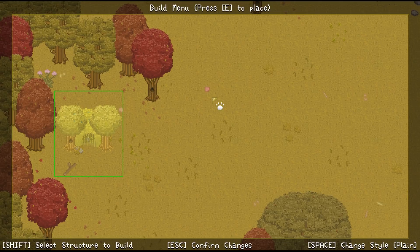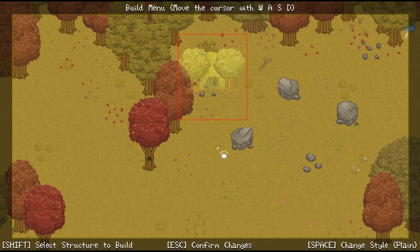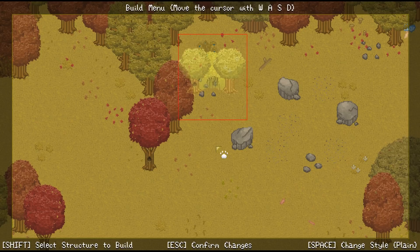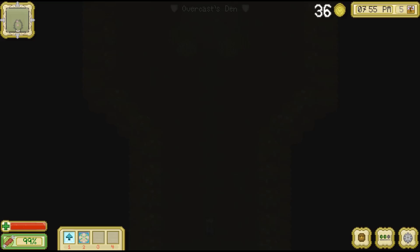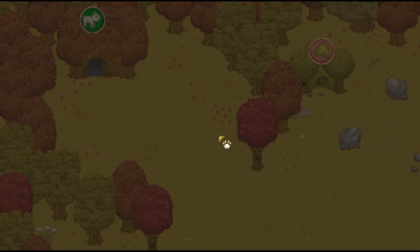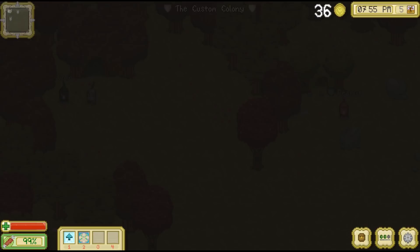This looks about the same as the doctor's den — there's not too much variation. There we go — we'll go ahead and build that there. So there's the shopkeeper and there's the doctor. I like this layout, we'll go ahead and keep that for now. And if we go in here, we can enter it just like we would a normal den. And so this is Overcast's den — this is where she will be staying.